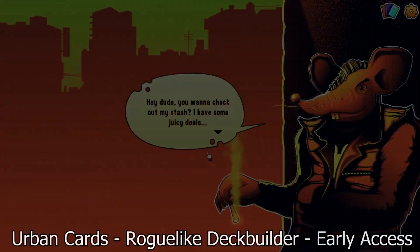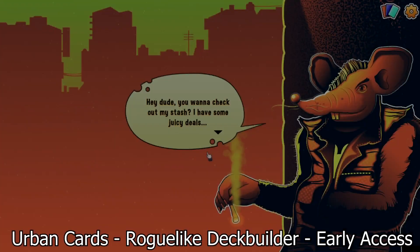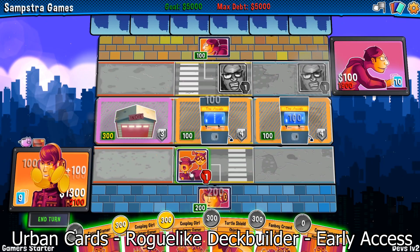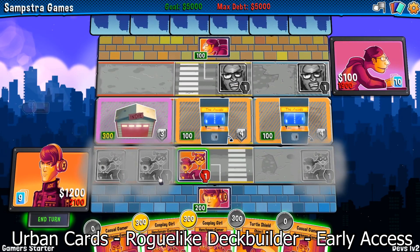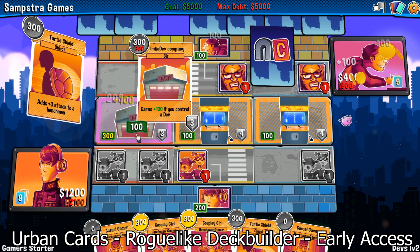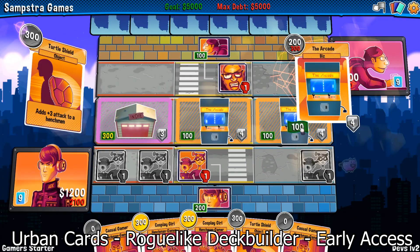Now let's talk about number one: Orban Cards, a roguelike deck builder in early access, and this game is absolutely amazing. There are a lot of unique things here. For example, in typical roguelike deck builders you have mana — which you use to play cards — and health which you need to keep up otherwise you die. Not in this game. Here, mana and health are combined into the same thing: money. You spend money to get new cards, but you also need to accumulate a certain amount of money to win — a really genius combination.